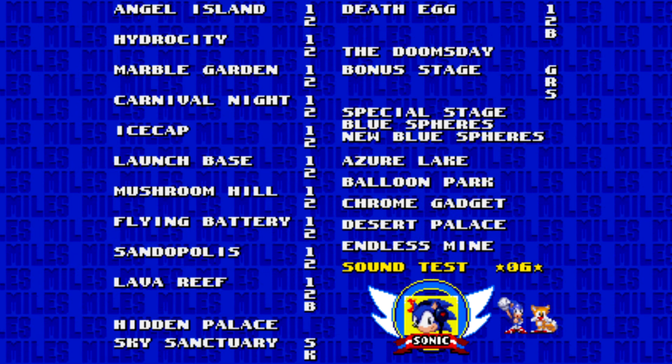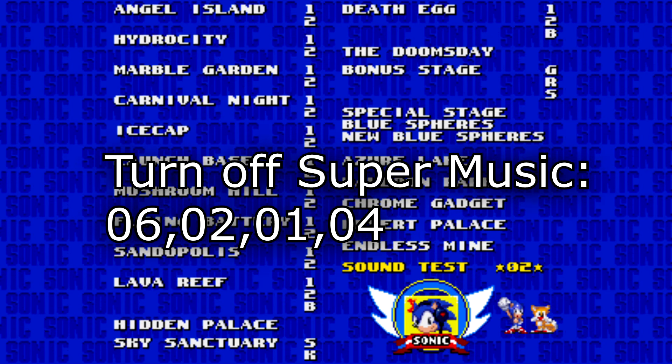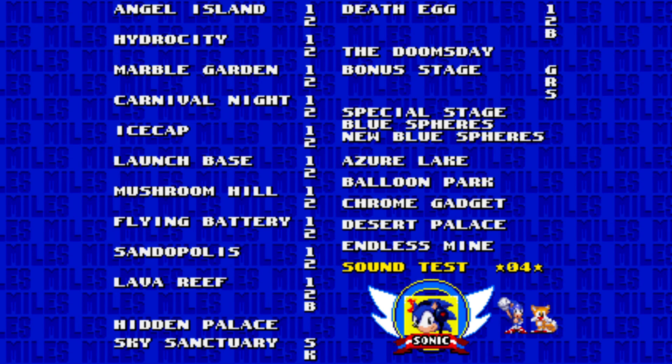This one turns off Super Sonic's music. The code is: 6, 2, 1, 4. What that means is when you go Super, it won't play Super Sonic's music — it will just play the regular level music.